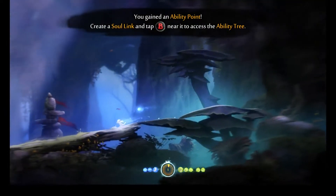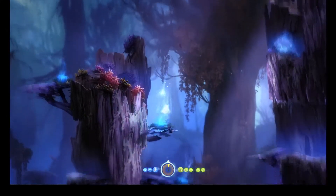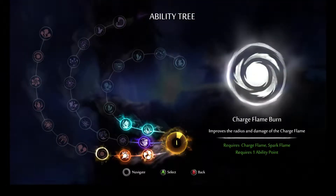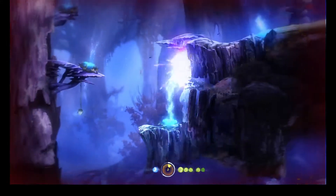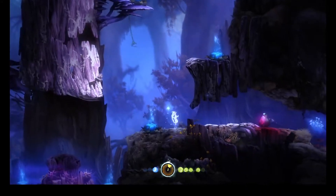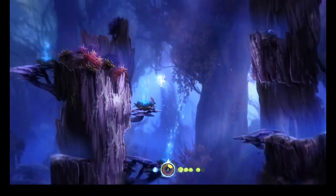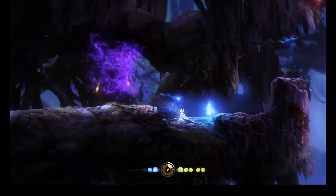Nice. And that means we can cheekily sneak back across here. Oh, just made it. Nice. Let's save here, and we're gonna improve the radius and damage of the charge flame. Nice. Just leap straight. Gamble, gamble, gamble. Wrecked — consider thyself wrecked. I love the little spin on that. Cool.